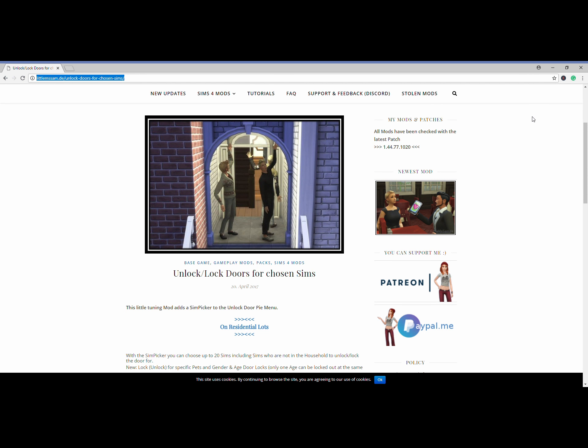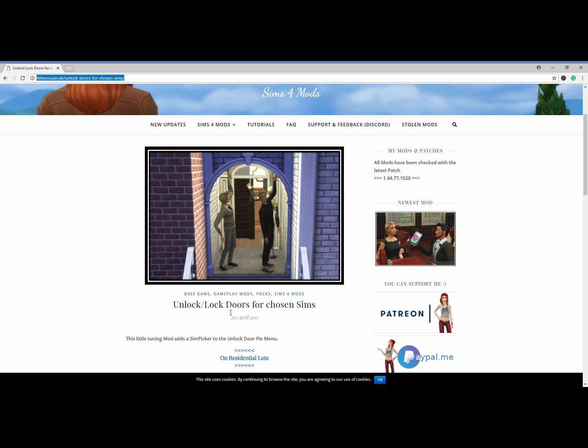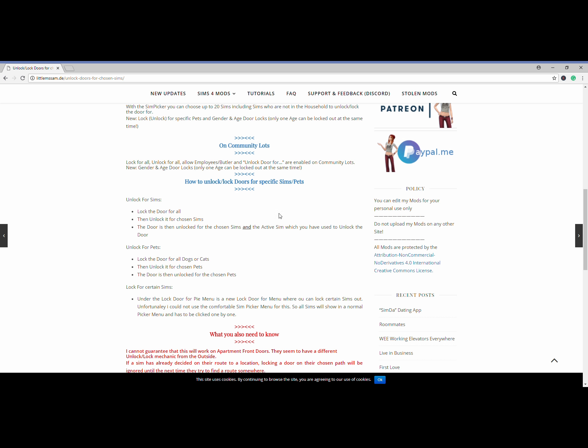Hey guys, it's Sunny Simmer here and today I'm going to be showing you guys my mod of the day. It is the Unlock Lock Doors for Chosen Sims mod, created by Little Miss Sam. It allows you to unlock or lock your doors for specific sims or pets, as well as for specific ages. This mod allows you to decide who can and cannot come in — even our little furry friends. I wanted to show you guys this mod because I am using it on my build that I just did last night.